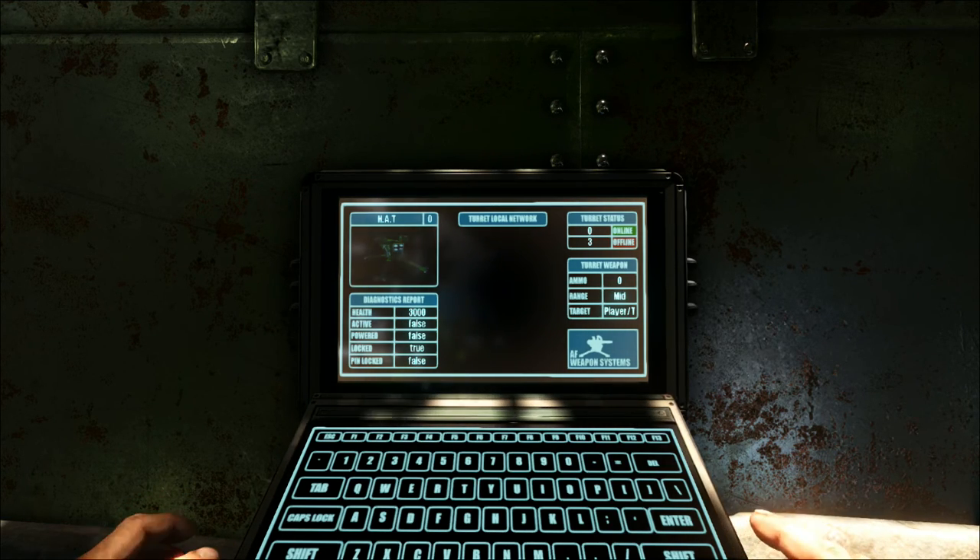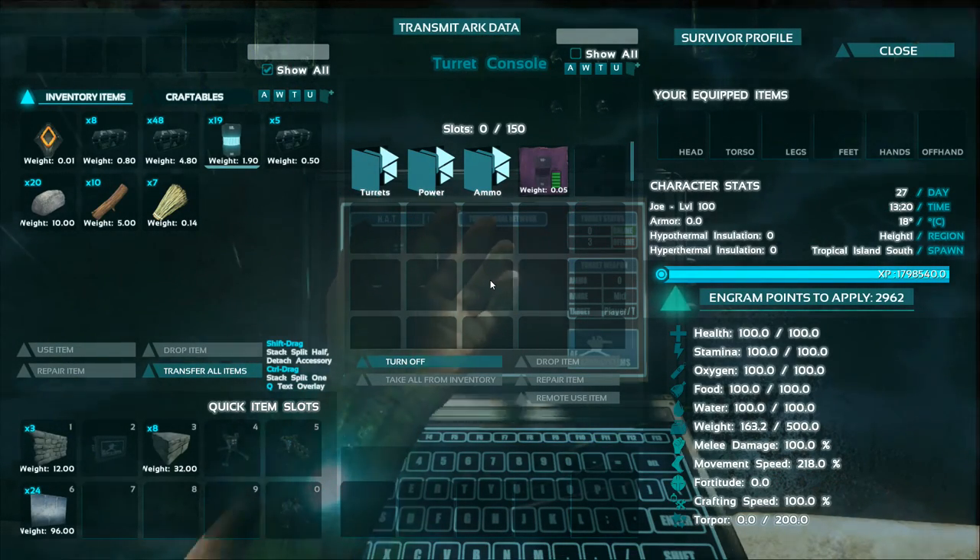This will ask you for the set amount of materials depending on what you wish to craft. The most important item you'll need to craft is the AT Power Cell. This item is essential to getting your turrets operational as they cannot be powered by any external sources.